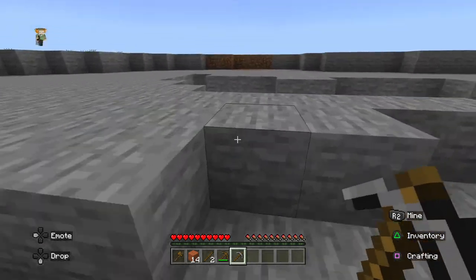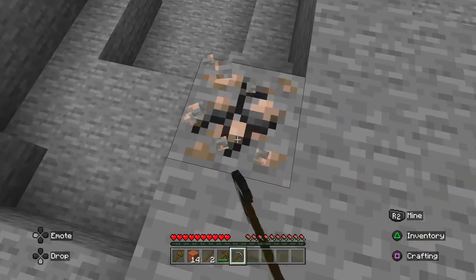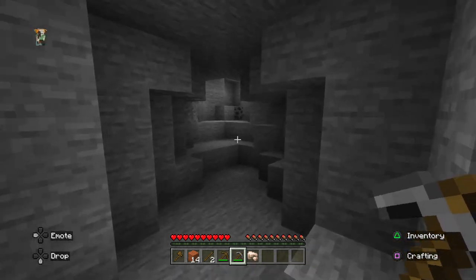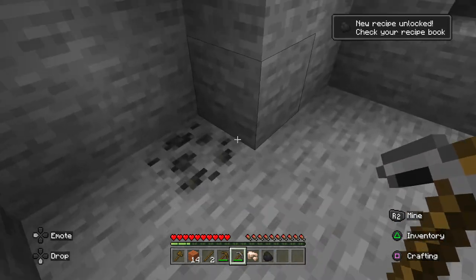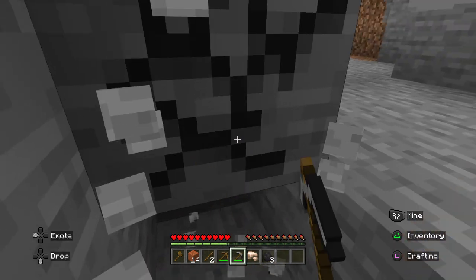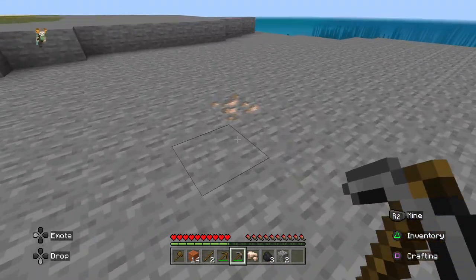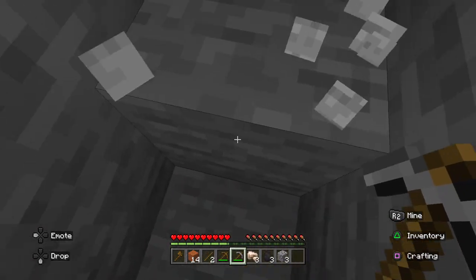That coal's just gonna lead to a fall. Where's that iron? There's some iron here. I thought that was like a villager or something — it was a cow. There are caves here and quite a bit of coal and iron. I'm just gonna go around mining all this iron and coal.